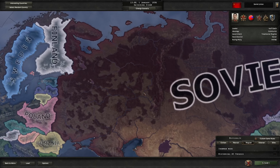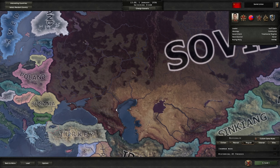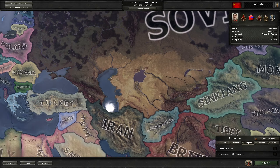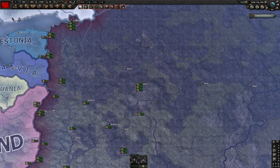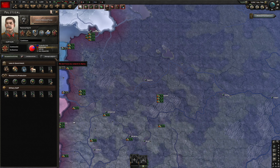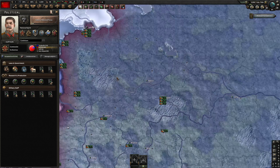With this country being releasable, I'm going to have to start as the Soviet Union and then release them. We're going to be going with historical AI focuses turned off. To be honest, this is the first Soviet start I've actually ever done — I've never really played Soviets before.